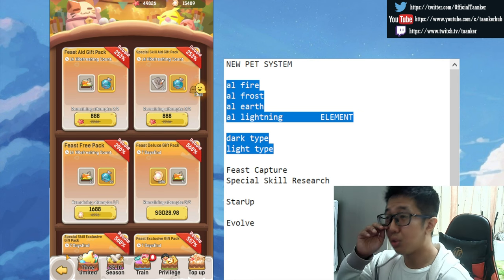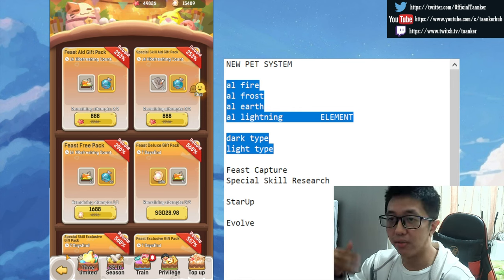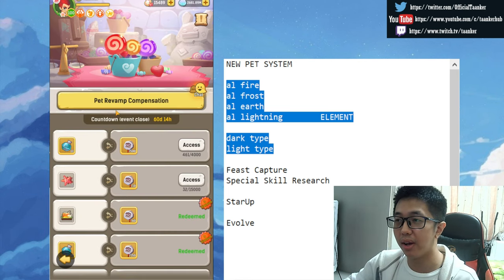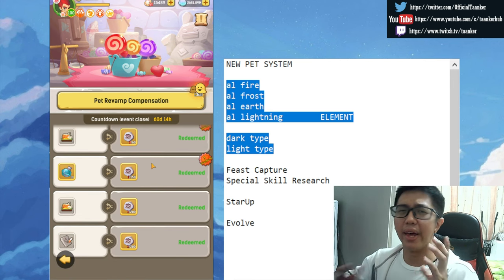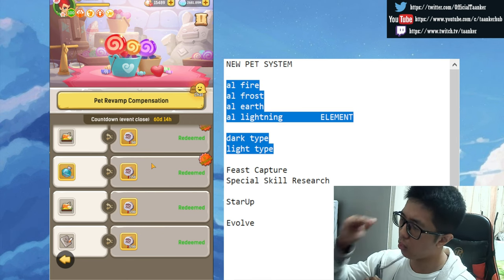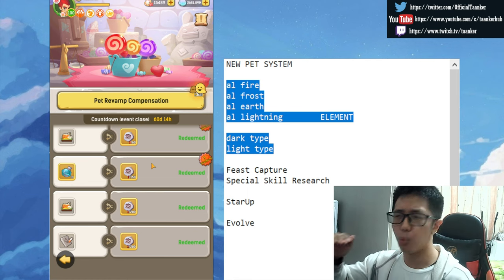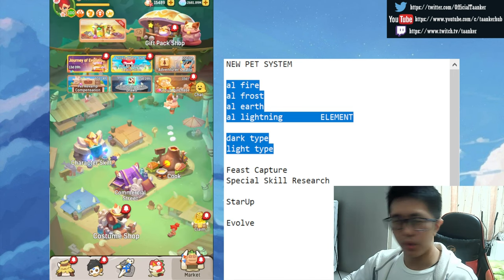For all new players, there's basically no chance for you to complete the whole thing if you're just starting. You're gonna start from the very bottom. For us who have been playing a long time, we got the pre-revamp pet compensation, so we got a lot of heads up. But even with that, we don't get anywhere near halfway through the pet levels — maybe a quarter for some players.